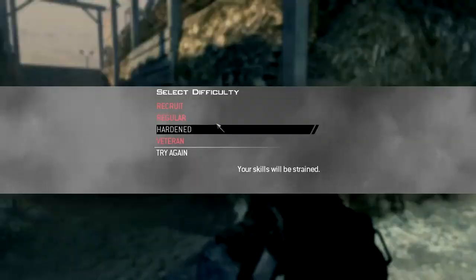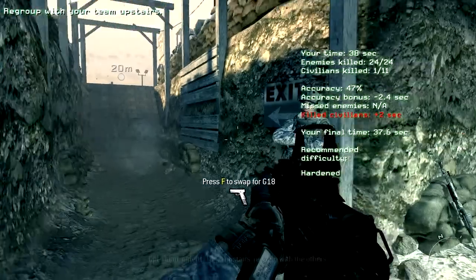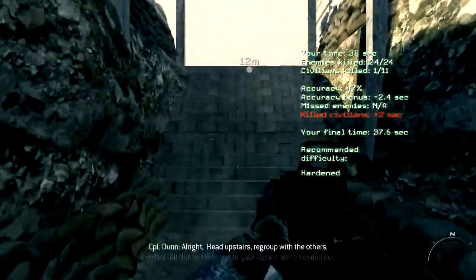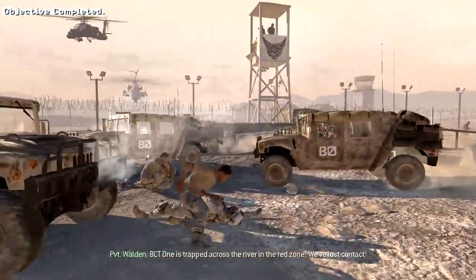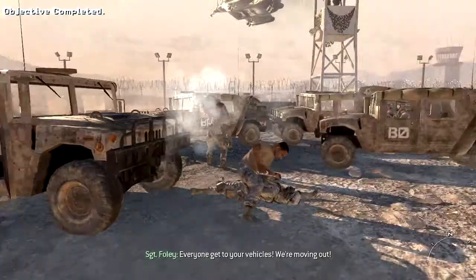Head upstairs and regroup with your team — you can go back in and learn the course again. All units, get to your victors, we're headed out. We've lost contact! Everyone get to your vehicles, we're moving out!